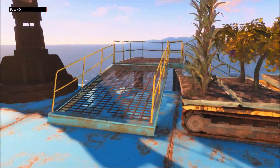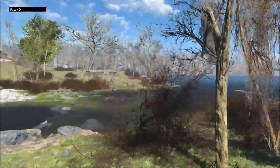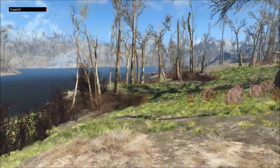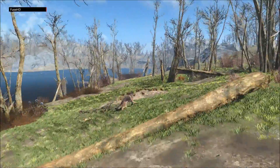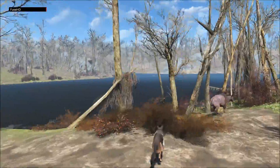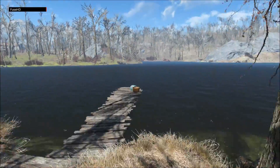Moving on to the next mod — we're back in Sanctuary Hills. This next mod was in my last Fallout 4 video. It practically just makes the world a bit more green, a bit more nice, a bit more livable, which is really what it kind of should be. There are some waves going on — I'm not sure if that came from this mod, but now they're gone.